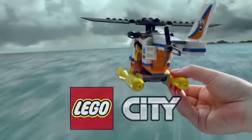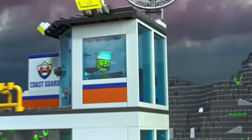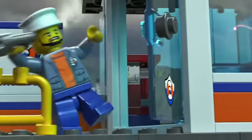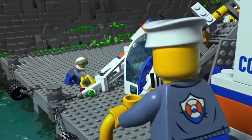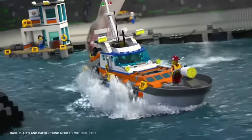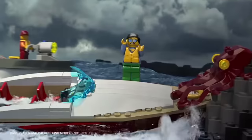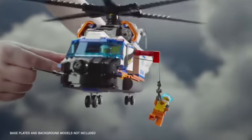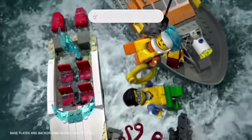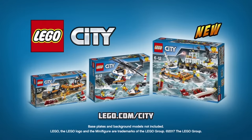In the stormy sea outside LEGO City, a sailor is in big trouble. Send off the emergency flare. Build the giant rescue boat and join the rescue mission. Send out the rescue helicopter, save the sailor, and bring it back safely. The new Coast Guard sets from LEGO City. Baseplates and background models not included.